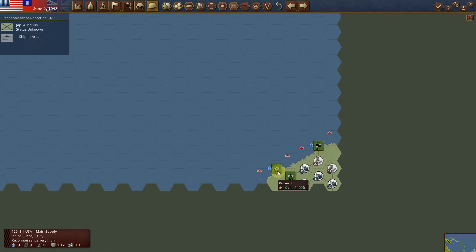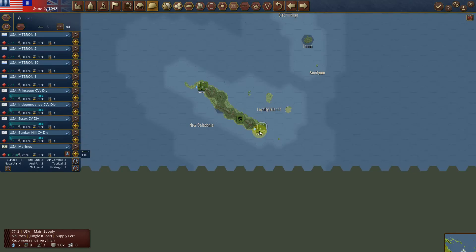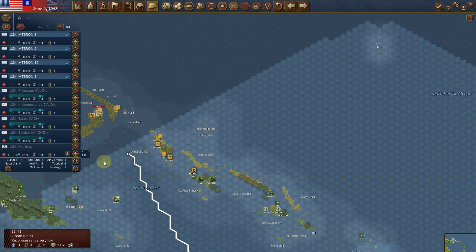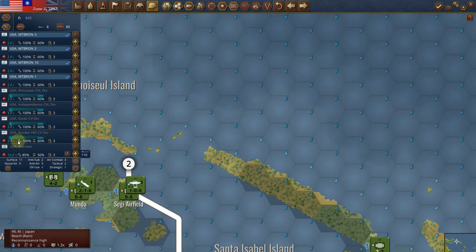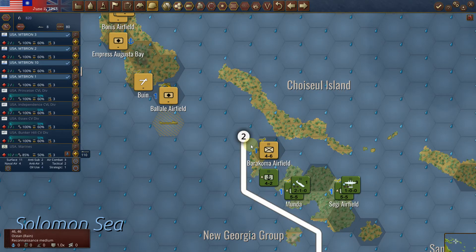What else can I bring over? Let me get him in position. I've got a bunch of CVs now, and I've got my boats. That's a port there, so I'm going to start choking these guys off.